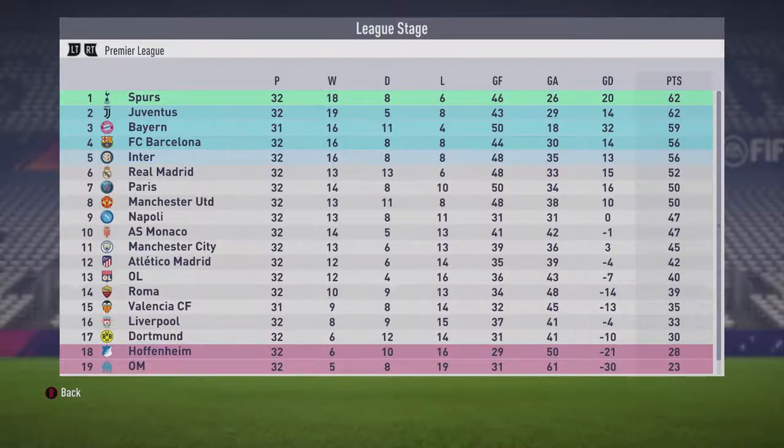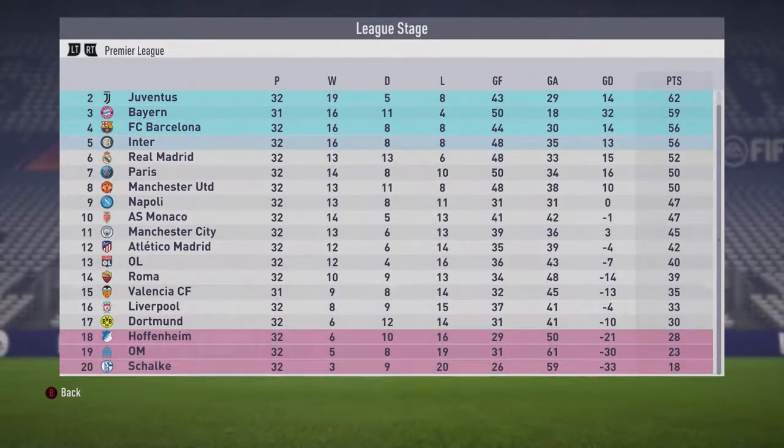With just eight games to go in the season, it's a race for the title between Spurs, Juventus, Bayern Munich, and Barcelona — Inter could still be in the race too. Real Madrid are at 52 points, having climbed up. Paris at 50, Inter and United also at 50. This is coming out really close at the top. Manchester City still in the lower half, and Liverpool and Dortmund still in 16th and 17th — they keep going up then back down.